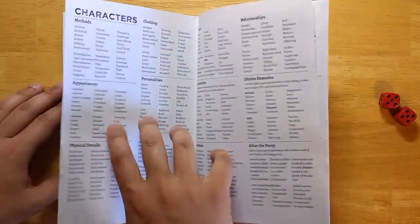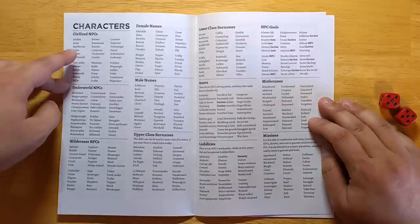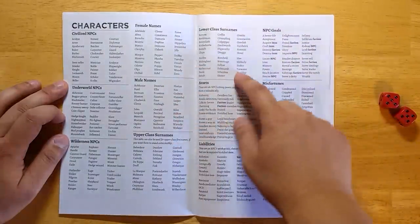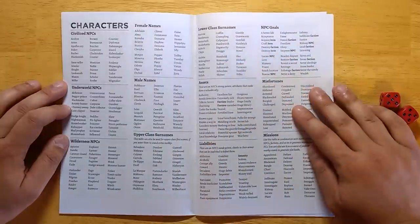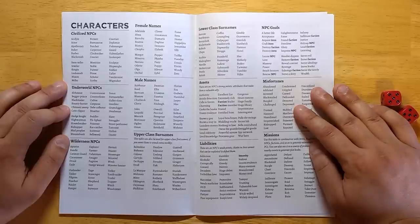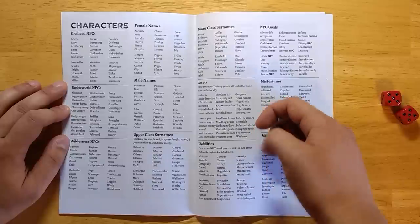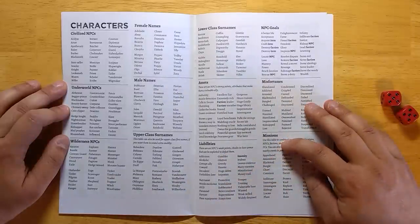There are two whole pages for characters — primarily for NPCs, though you can use these tables for player characters too. We have Civilized NPCs, Underworld, and Wilderness — the three main areas where you'll run into characters. Random names are included; the surnames are interesting because I mostly pulled them from lists of extinct English surnames, so they sound real but a little strange since you've never met anyone with that name. Assets make the NPC useful to the PCs and give players a reason to befriend them, while liabilities can be given to a villain as a weakness to exploit.